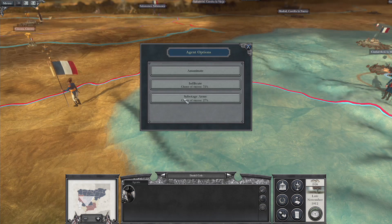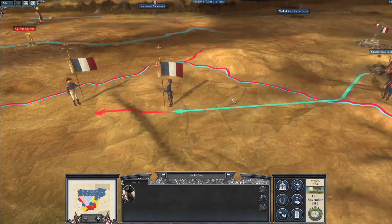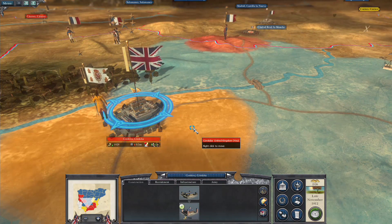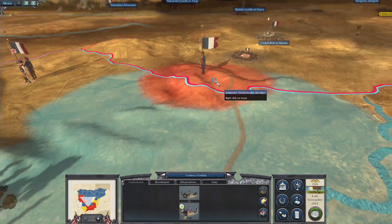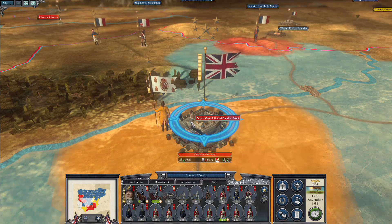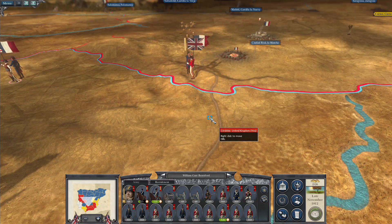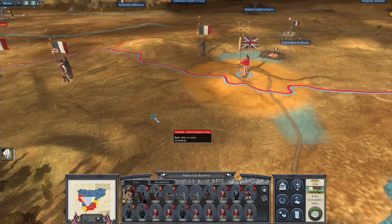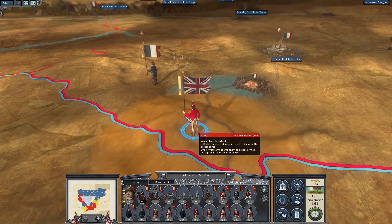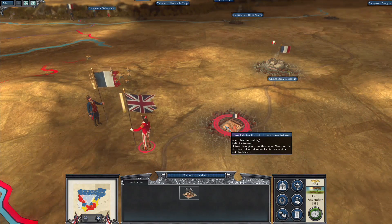Can he assassinate? Let's give him a chance to assassinate. So Daniel is going to go over there and do some assassination. You can see here there's the bridge, so we've got movement into that area. The only drawback is we've got that small army there. What I think we'll do is go over and attack this guy. He's backed off almost immediately which is interesting, but it means that if we follow up that army we won't be able to get that far.